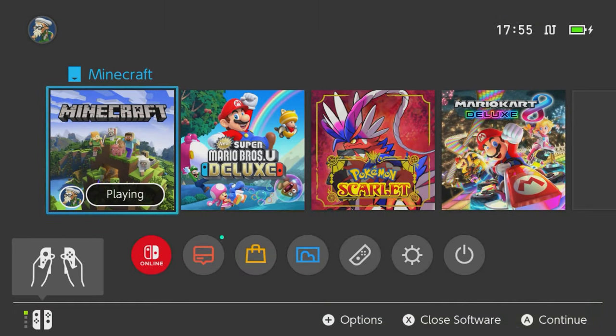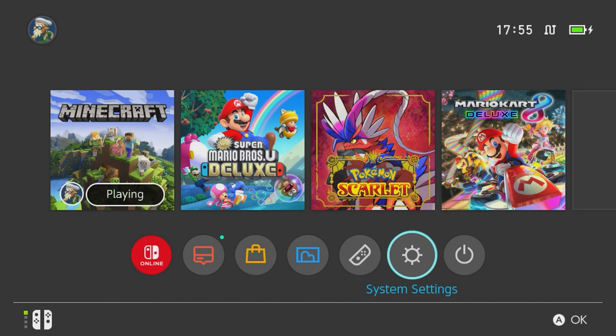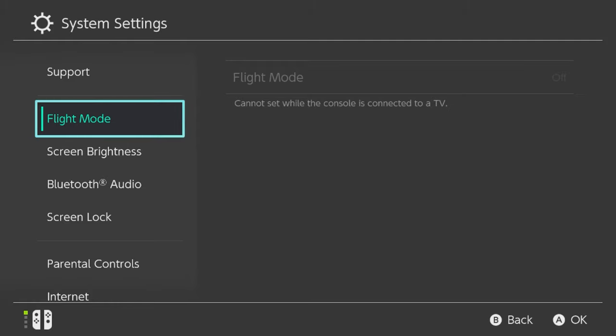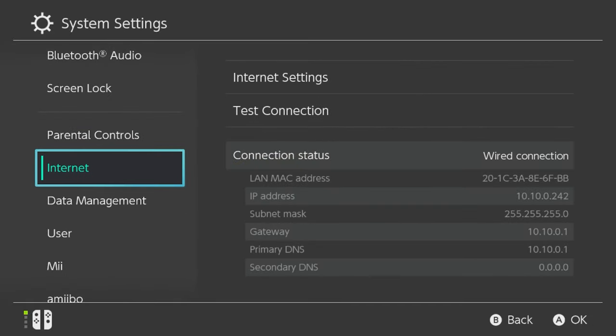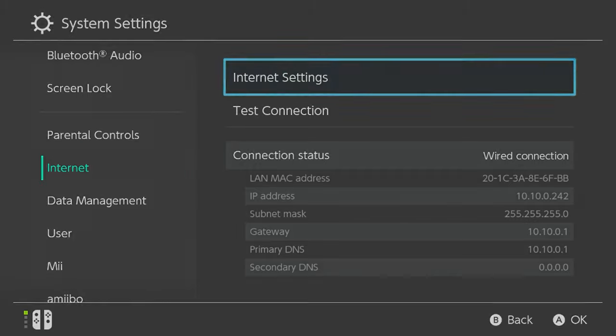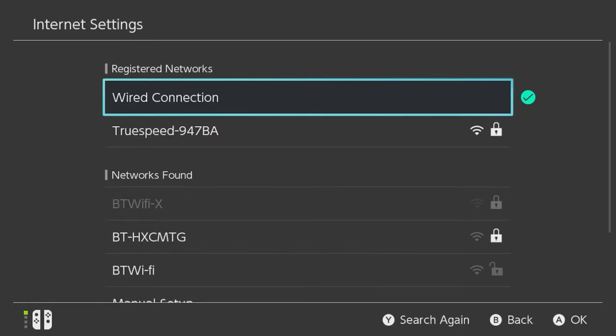I'm on a Nintendo Switch here, but do the same whether you're on an Xbox, PlayStation, or whatever it might be. You need to go into your network settings. I'm going to go all the way across to my settings page, which is going to bring up all of our system settings. Just find your network settings - they will all be the same no matter what device you're on. Go across and then go to Internet Settings, let it search, and select whichever connection has a tick next to it.